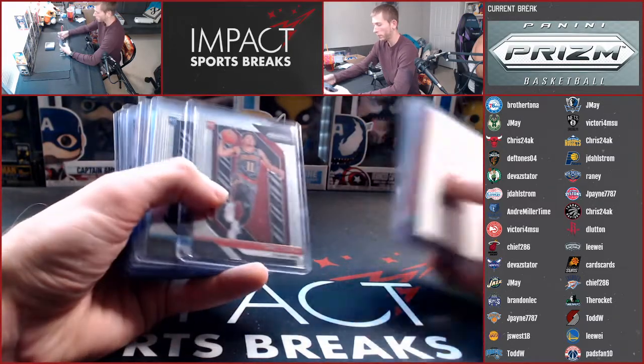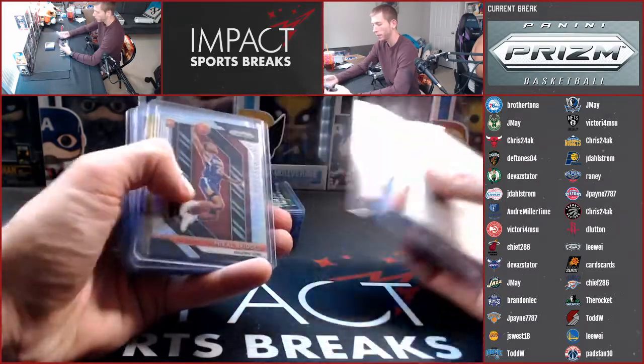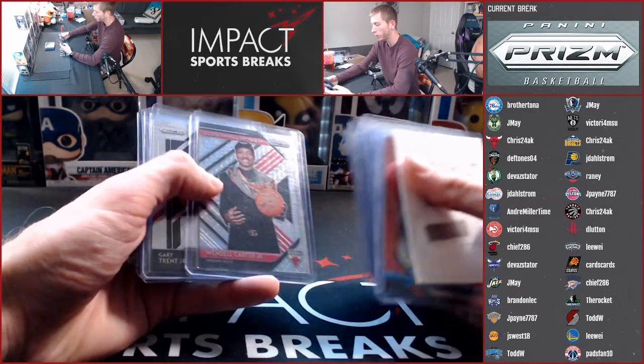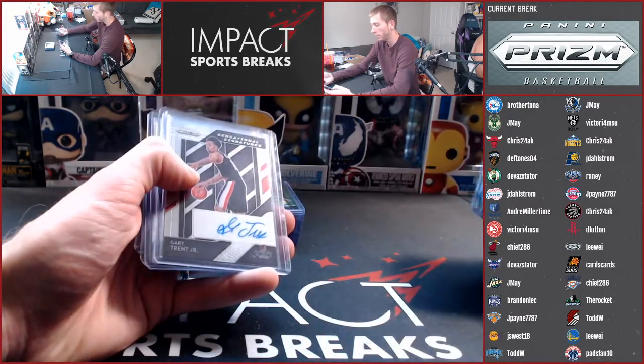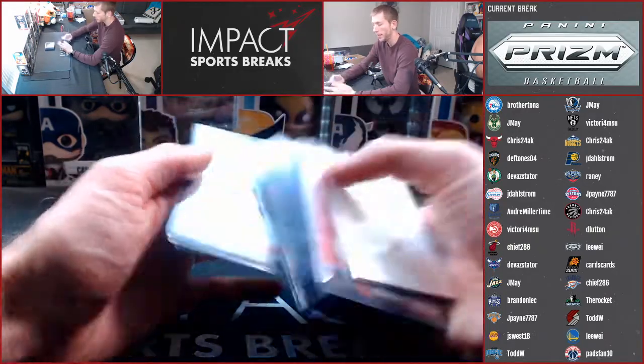From the basic PRISM stuff, we have a Trae Young Base, a Luka Base, a Jaron Jackson Silver, Trae Young Silver, Bridges Hyper, Kyrie Irving Black Gold to 5, Wendell Carter Jr. Luck of the Lottery Mojo to 25, and autos of Gary Trent, Mark Jackson, Costas, and Anthony Simons.